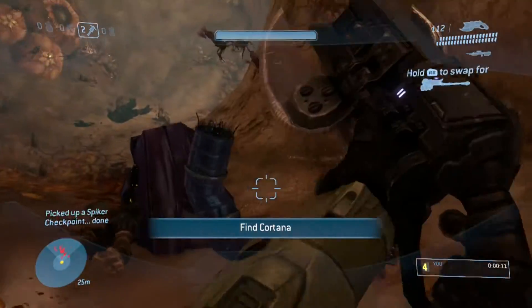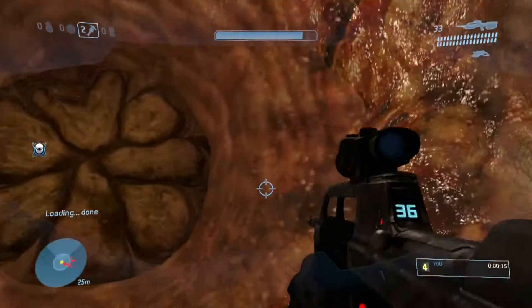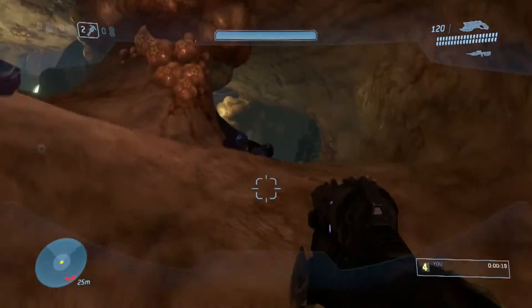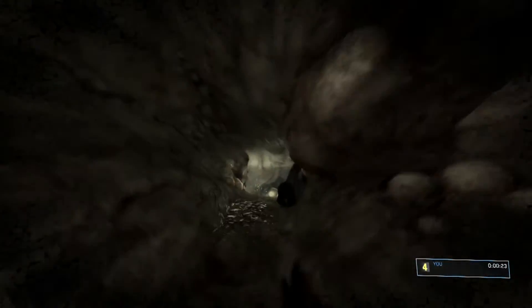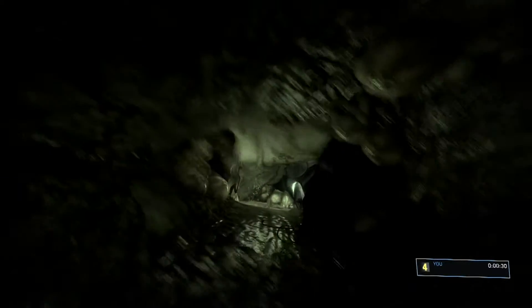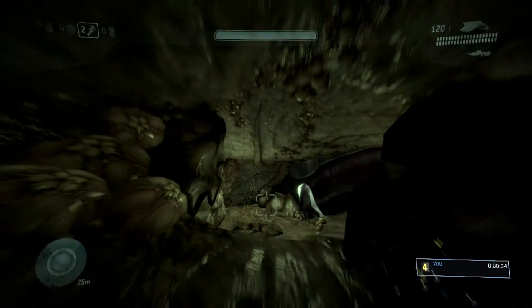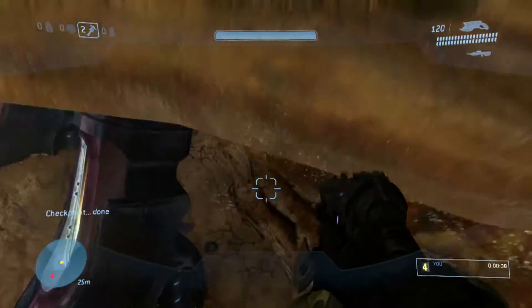I actually have different starting weapons right now than you would normally if you just started up randomly, because these are the weapons I had left over at the end of the Covenant. This is the level right after the Covenant, so the weapons I finished with on that level carried over to this one. But it doesn't really matter for the most part. I picked up a Spike Rifle here just so it's more in line with what I would have. But I don't really use any weapons until I get further along and pick up a sword and a carbine.